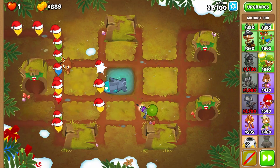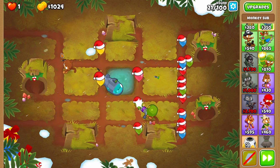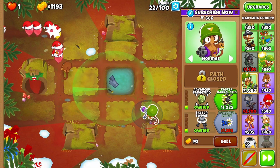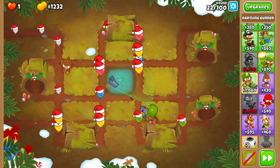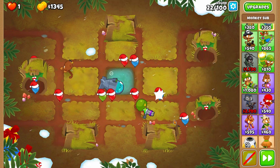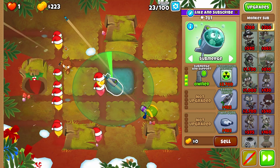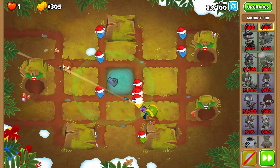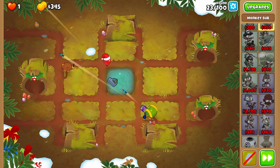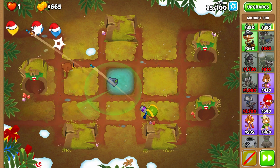Around round 21 I recommend unsubmerging your submarine because this might be a more difficult round. As you can see we destroyed it no problem. Upgrade to Powerful Darts, still unsubmerge for round 22 and put it on Strong. All we need is to pop the stronger balloons, then submerge it again — now we can pop three layers with each dart. Control it manually and keep your cursor over the right trajectory for your darts.